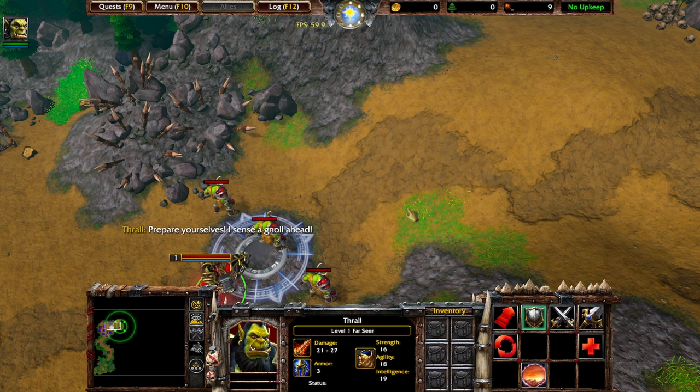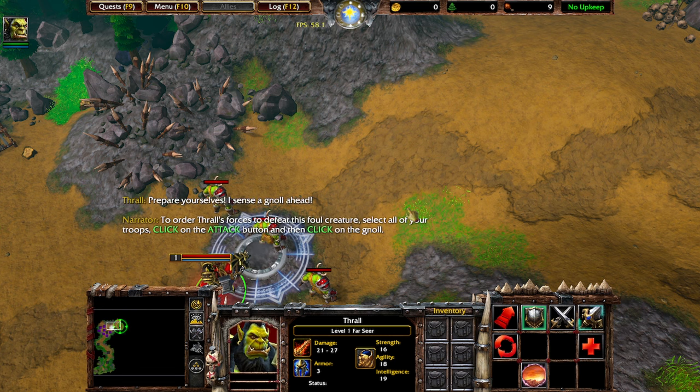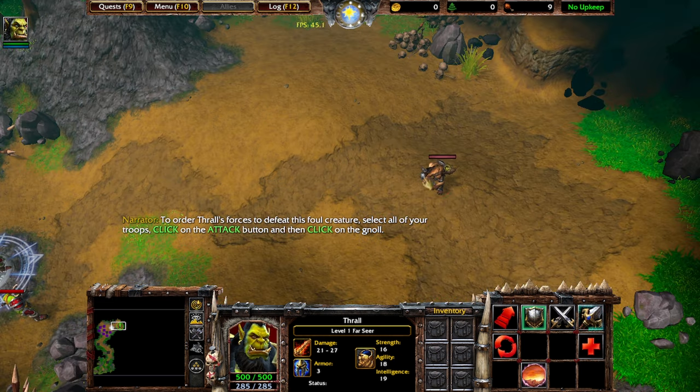I sense a gnoll ahead. To order Thrall's forces to defeat this foul creature, select all of your troops, click on the attack button, and then click on the gnoll.